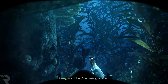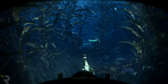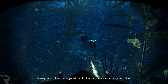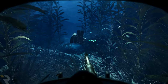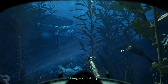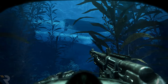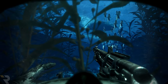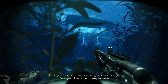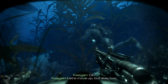They're using sonar. Easy — just move slow and off the ground. The foliage should help mask our signature. Hold up. Pull the patrol — looks like we got company. Let them separate. Okay, let's move up and stay low.